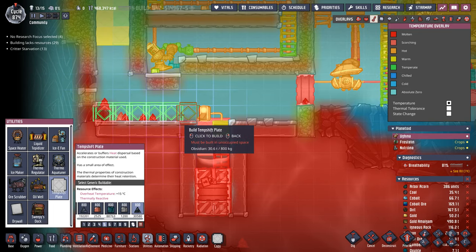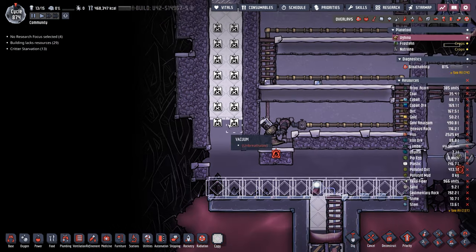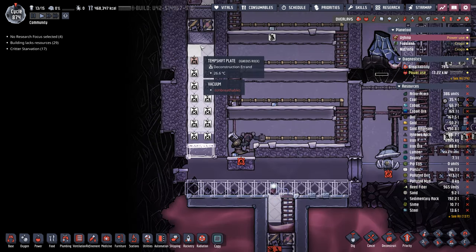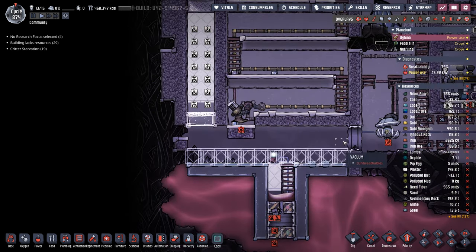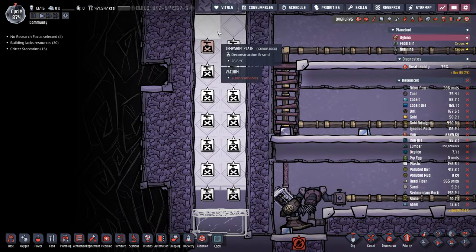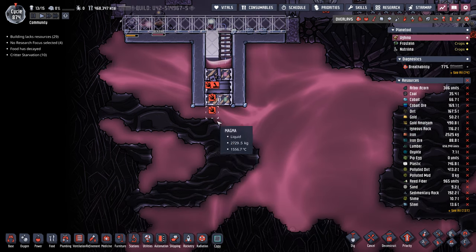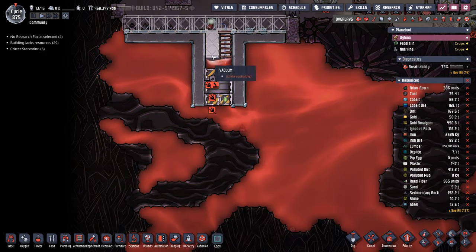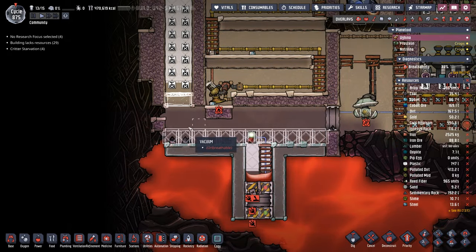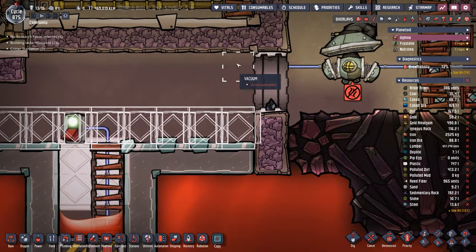The good news is we're almost there. I'm gonna keep putting down some obsidian temperature shift plates and then start to build our diamond spike. I was also considering just filling this entire room up with steam and allowing the steam to be the environment that the temperature shift plates would transfer with, but then I realized I'm eventually gonna want to get back in here to extend this. So we'll keep it a vacuum but connect these window tiles here.